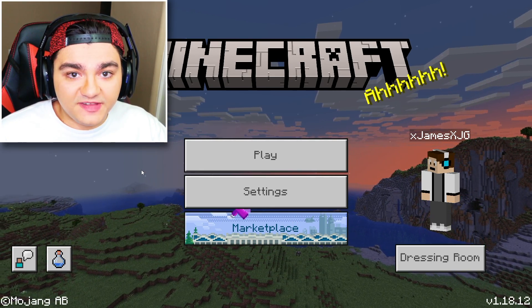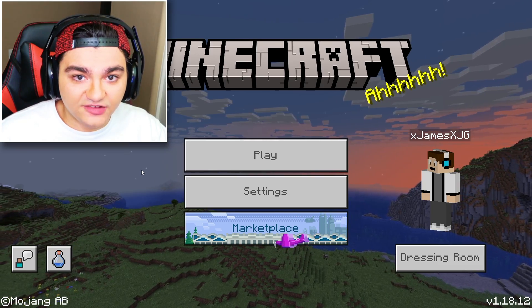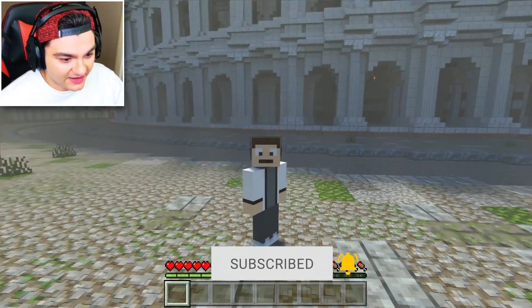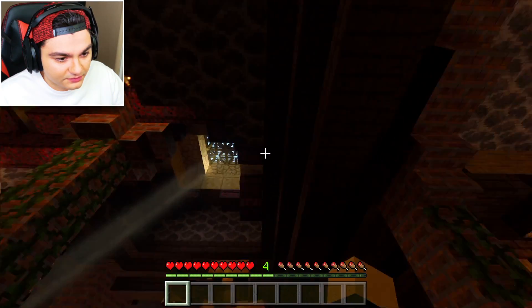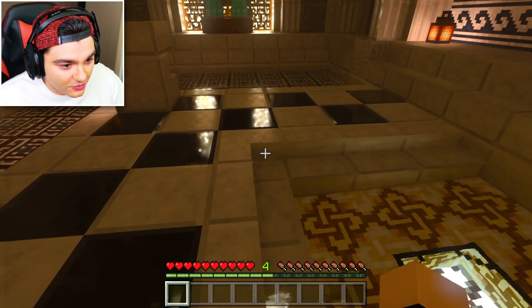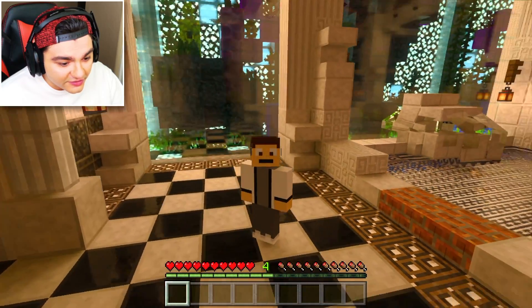What is going on guys, James here. We are playing the Minecraft Bedrock version and we're gonna be playing the RTX worlds. We're checking out the Coliseum RTX - look at this world, look how beautiful it is! It's like a whole other game, Minecraft never looks this good. The light's coming from the ceiling over there - holy cow, this looks really really cool.